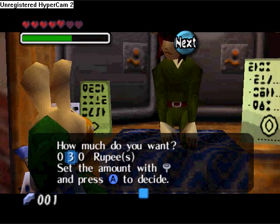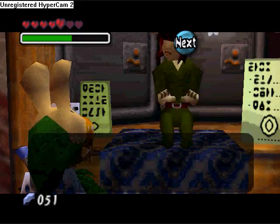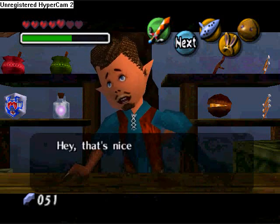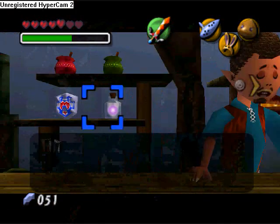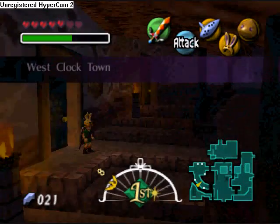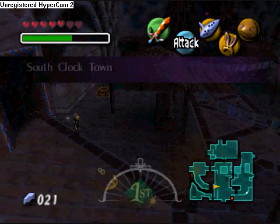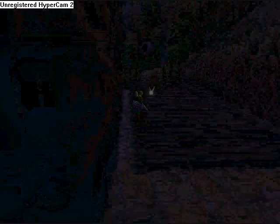I'm just gonna grab 50 rupees. Go inside the Trading Post and ask the guy for the Red Potion and buy it for 30 rupees. Alright, so now we can head over to East Clock Town and exit.